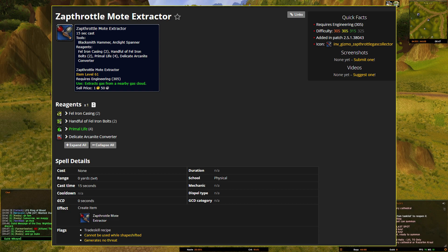Engineers with a skill of 305 should craft the Zap Throttle Mote Extractor. This allows you to collect motes from clouds that spawn all over Outland. We're going to be using this to capture any clouds we come across in the Grandfer for motes of air and then convert them to primal air. I'll have a video guide for these coming very soon.